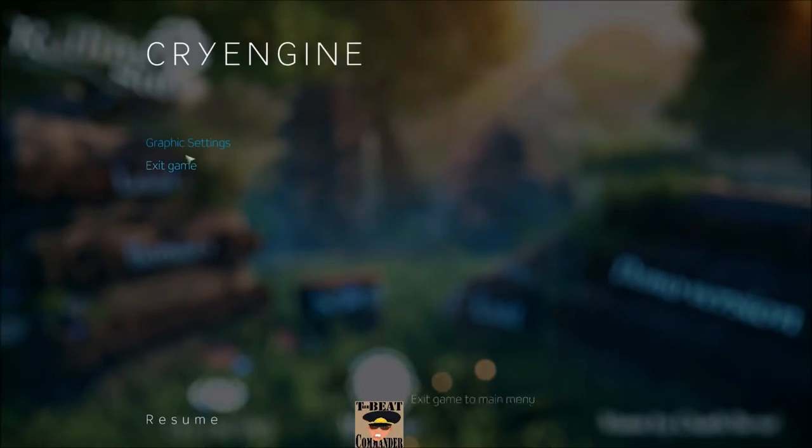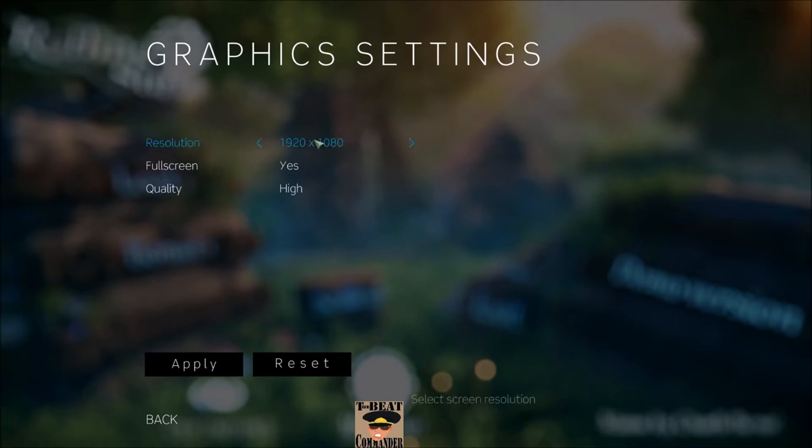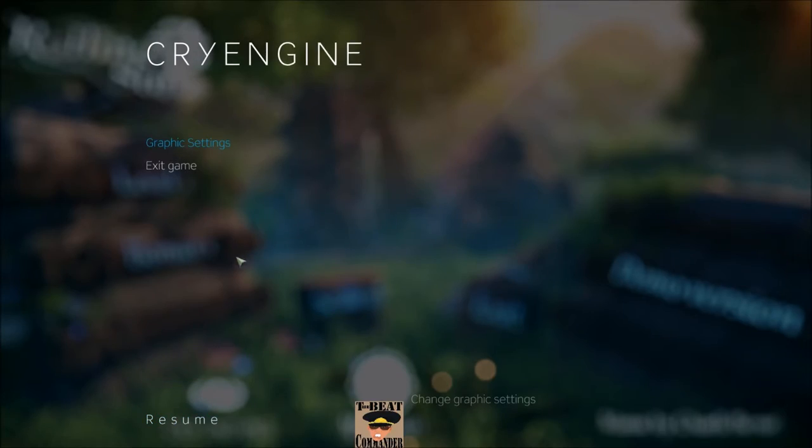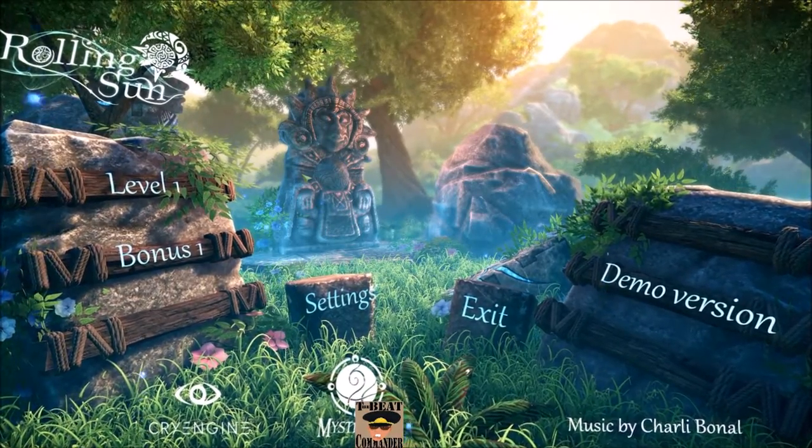First and foremost, let's check out the settings. It's basically just graphic settings. The game starts on 720p, so you're going to want to up that should your computer be able to handle greater than 720p, which is more than likely. There's a full screen or windowed option — it's just either full screen or not. Quality is either low, medium, or high, and it's automatically set to high. So we'll just resume. I'm going to play like one or two levels, so it's going to be a real quick demo.